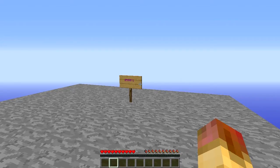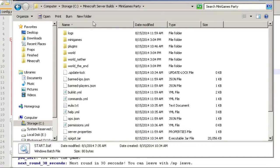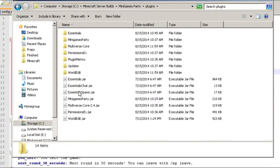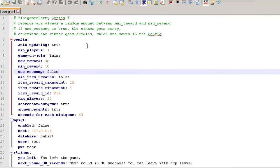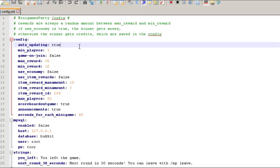Let's go over the configuration file now. As always, put the plugin in your plugins folder, start your server, and you'll get a minigames config file. There are three different reward types you can set up: economy (which requires Vault), item rewards (a random amount of items based on item ID), or in-game plugin-specific credits. If you don't set economy or item rewards to true, it'll use credits.